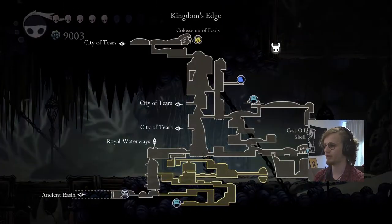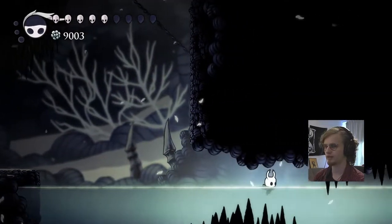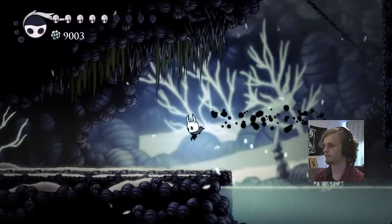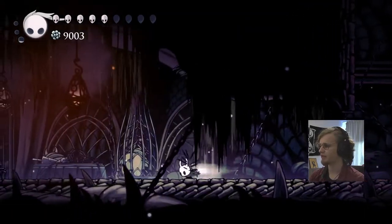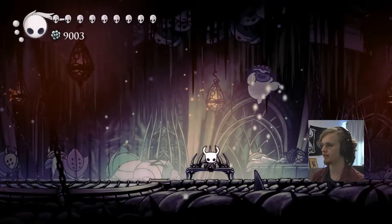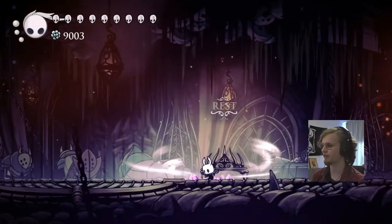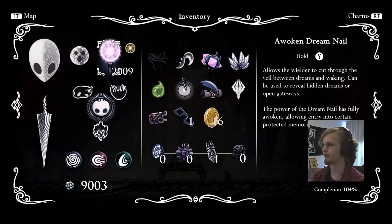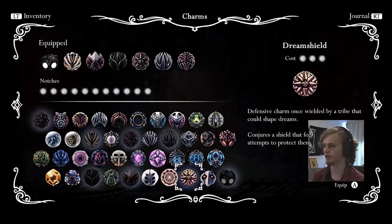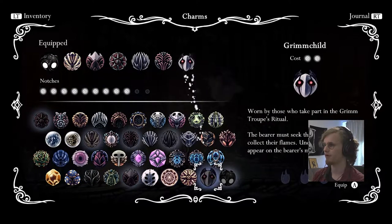I think that's it - I don't think there's anything else here. I want your pretty King's Idol. That concludes the Trial of the Fool - fucking finally, man. A valuable lesson I learned here is that spells can actually be really handy. So what I want to do next is go back, and we actually don't need quick travel. We can just - how much is it? - I want to finish up the Grimm stuff. It's two. I'll just remove Sharp Shadow for now.